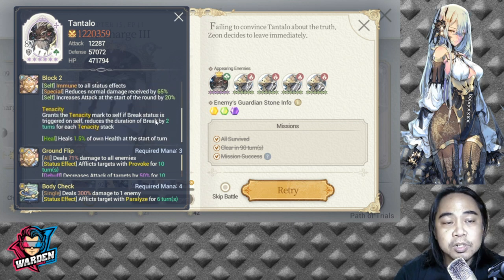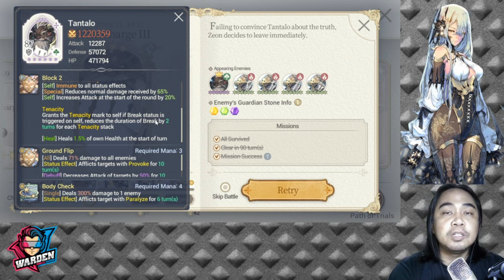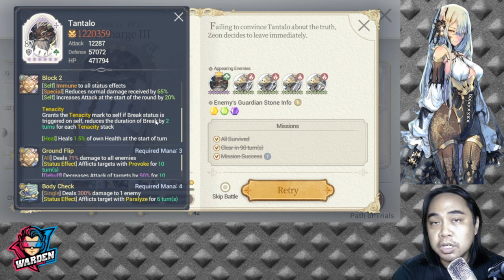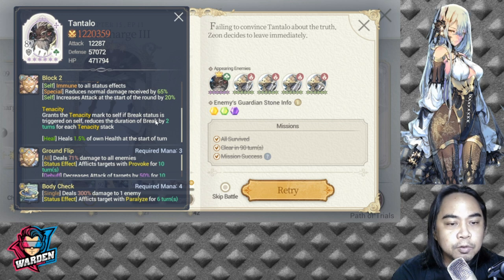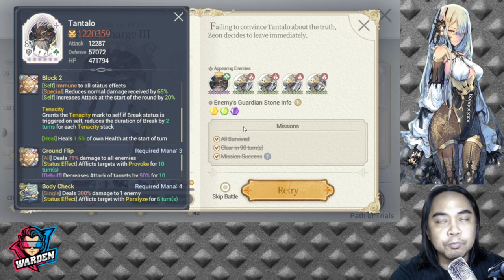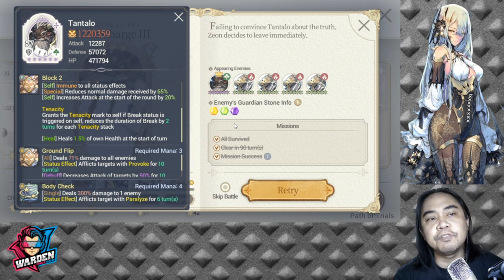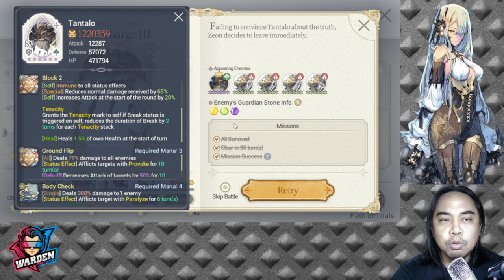In Episode 11 you face Tantalo, who also has damage reduction, provoke, heal over time, and Tenacity — healing 1.5% of his own health at the start of each turn. It's important to bring Ramji here to nullify healing. He also has Provoke and Paralyze, so equipping Machine Guardian Stones on your heroes is recommended.